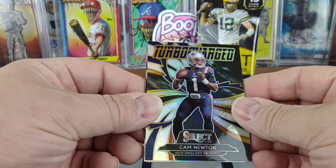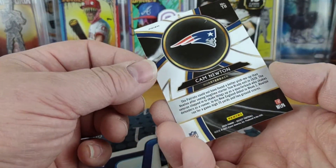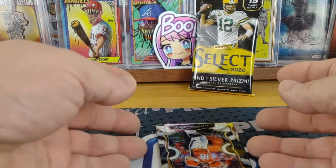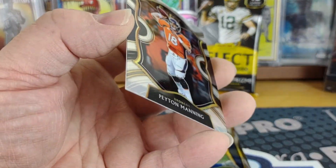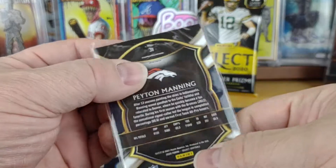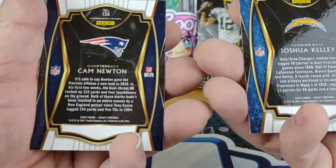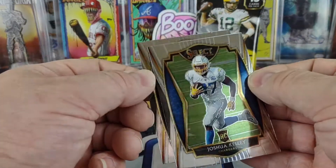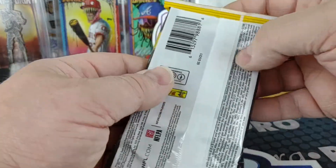Next is a turbocharged insert of Cam Newton — that's a silver or hollow, so we'll sleeve that one up even though it's not the best name. Then we have a Peyton Manning hollow — I guess they call it silver — and that is concourse level. The last two are at the next premier level: a Josh Kelly rookie and a Cam Newton. So we'll put the rookie with the rookies and Cam with the other vets — that was pack one.